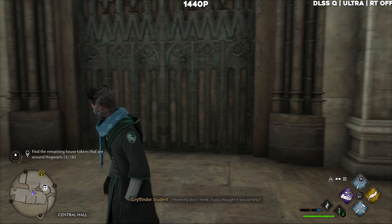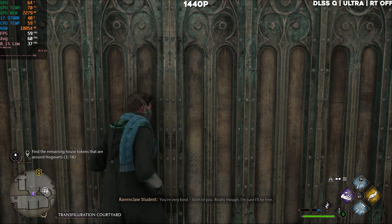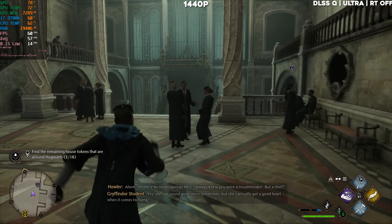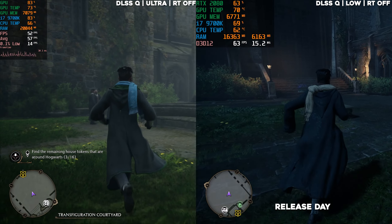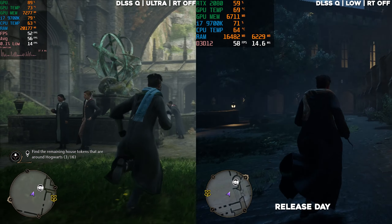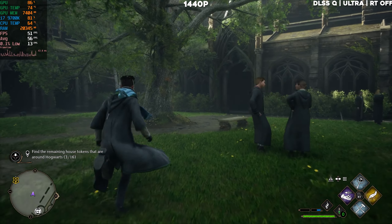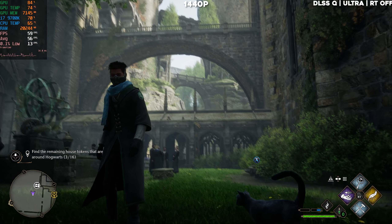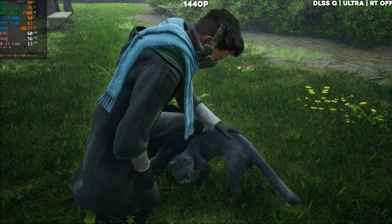Let's start running the FPS. We're getting 60 FPS inside. Still getting some dips but that's to be expected — I don't expect the game to be totally perfect. This area was kind of laggy before but now we're getting like 50 to 60 FPS. This area has always been cursed, never gets a stable FPS, but it's still better than it was previously.